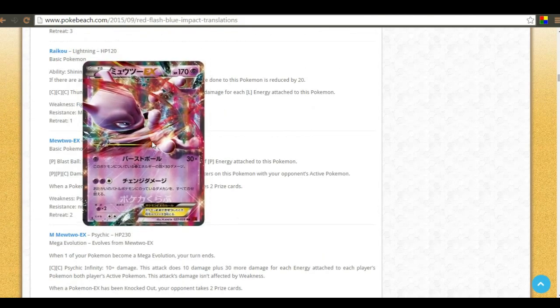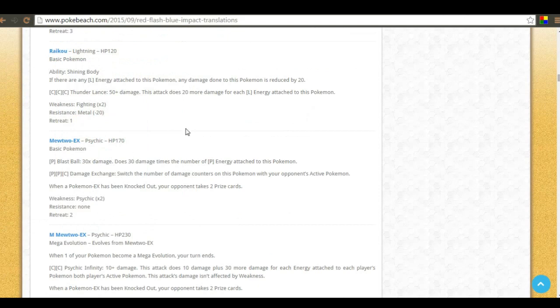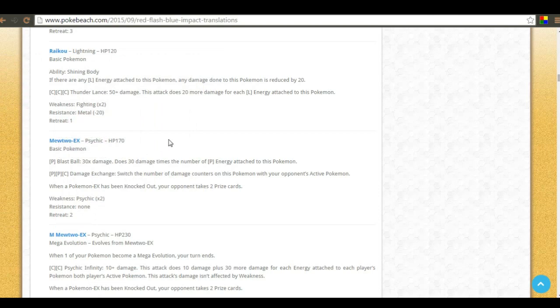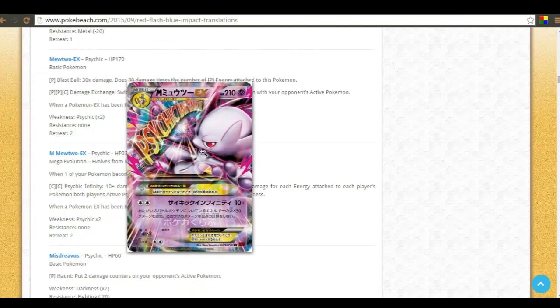Here's one Mewtwo EX — Blast Wall does 30 times the number of psychic energy attached to it, and Damage Exchange lets you move damage counters from this pokemon to your opponent's active pokemon. With Dimension Valley that colorless cost disappears, so it's just two psychic energies. If they have something up there with damage on it already, you can surprise them. Pretty cool EX overall.